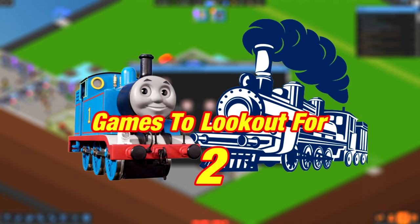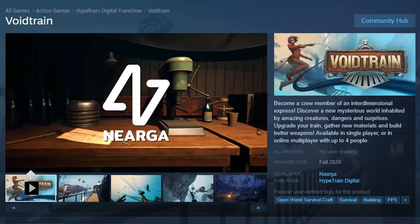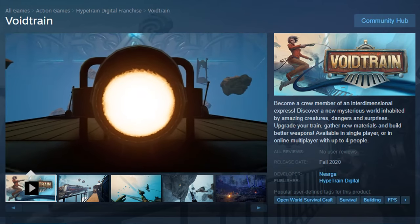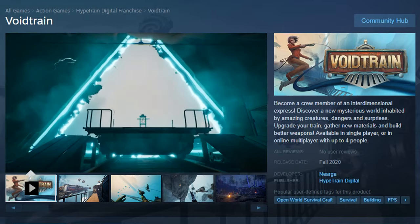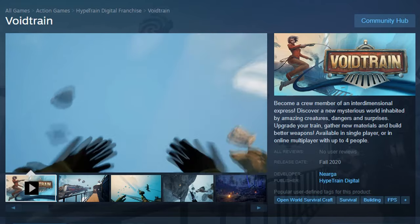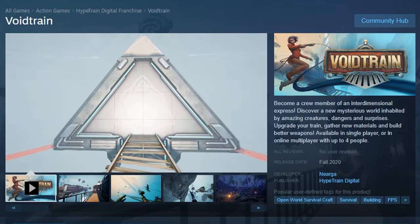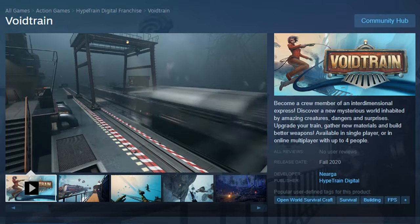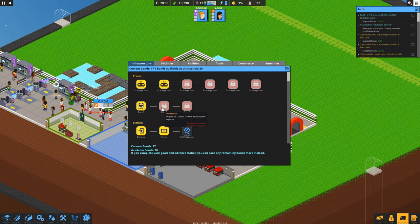Games to look out for, number 2: Void Train. Void Train is a game where you are a crew member of an interdimensional express train, discovering new inhabited worlds, creatures, and dangers. You can upgrade your train, and it looks very interesting with the various creatures that come around in these new worlds. It is a co-op online multiplayer for up to four people, and it looks like a very interesting game when it comes out.